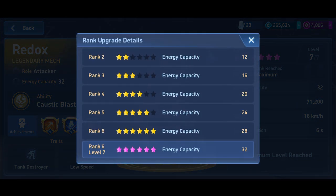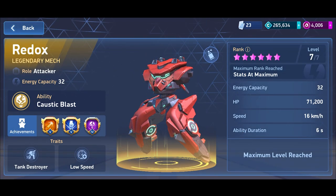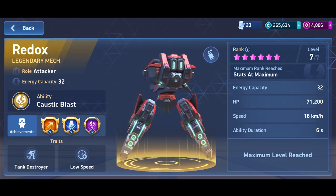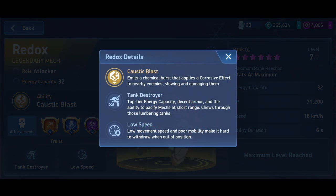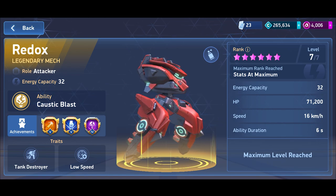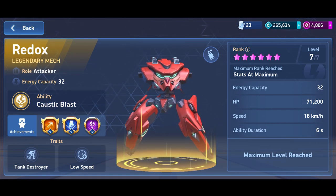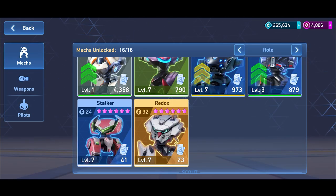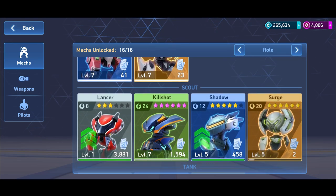Redox has a max energy capacity of 32 so you can equip rocket mortars immediately when you get it. However, Redox's Caustic Blast ability is also AoE and has nothing to do with long-range rocket mortar play, so it's a possible option due to energy capacity, but not your first choice.